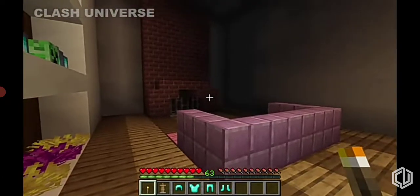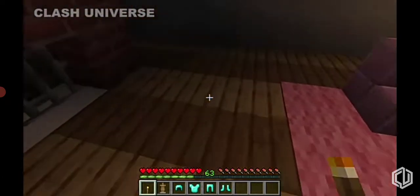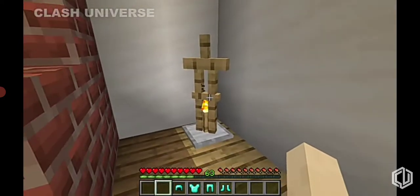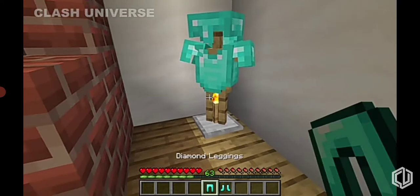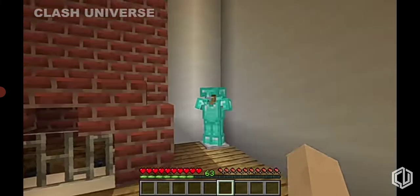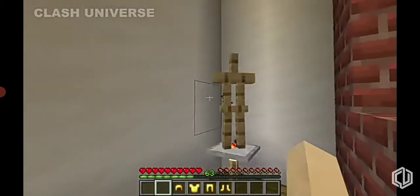Here's a trick to make hidden lighting inside a room. Just place a torch, then place an armor stand above it and apply any outfit of your choice. As you can see, the room is well lit and the light source remains hidden.